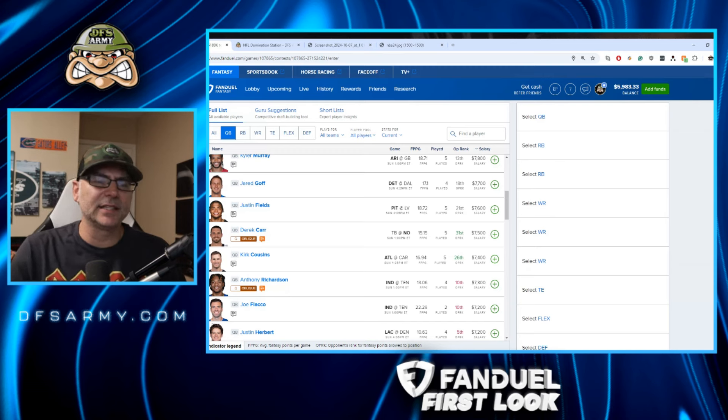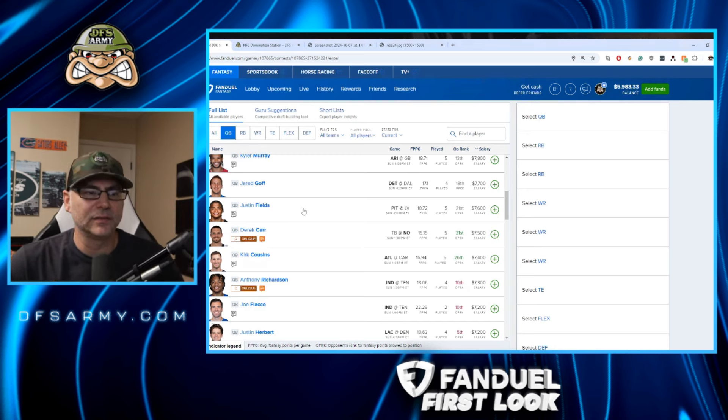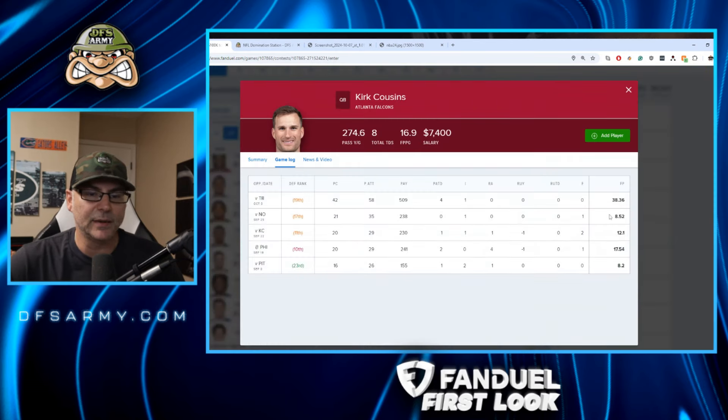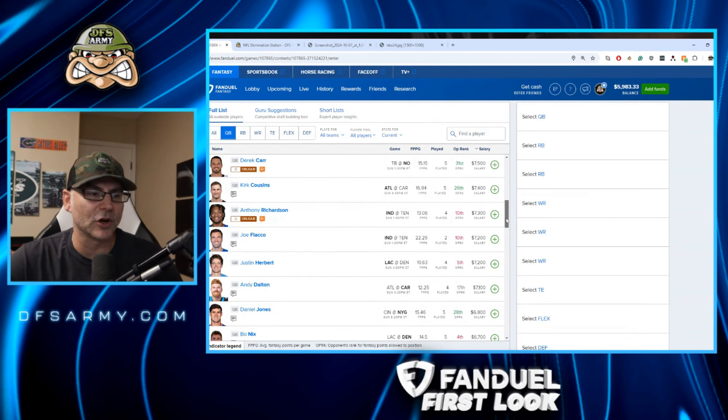Justin Fields in this spot against Las Vegas — not really popping for me. I think Pittsburgh dominates with their defense and running game, so I'm probably going to be looking at Najee Harris. Kirk Cousins at 7,400 — interesting against Carolina, whose defense is terrible against all positions. I don't mind some Cousins double stacks. He smashed last week with 39 points, throwing the ball 58 times for 500 yards. The whole rest of the season it hasn't been like that — it'll probably revert to the mean, but the possibilities at 7,400 make me want to build some tournament Cousins stacks.